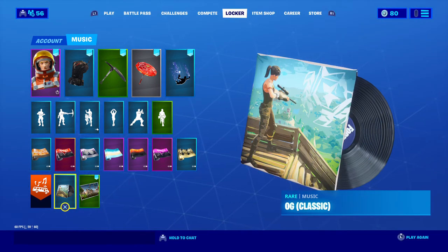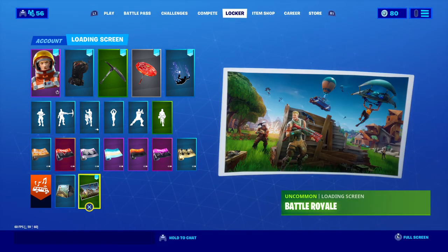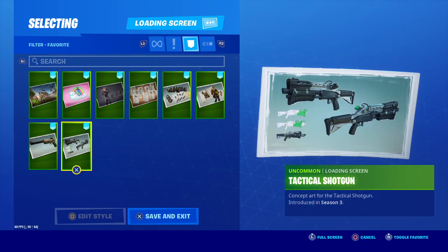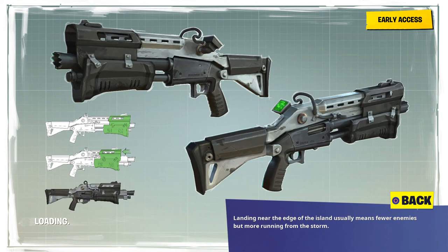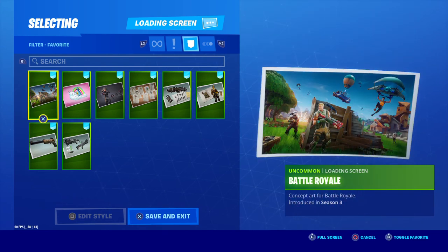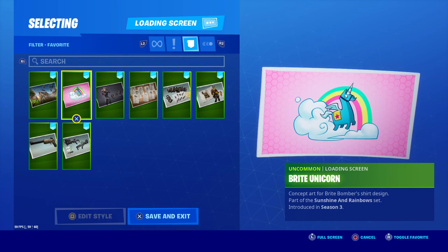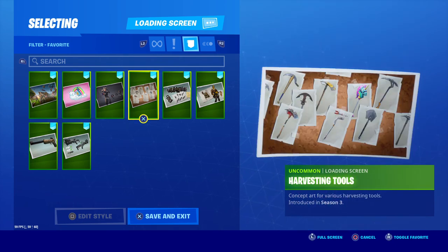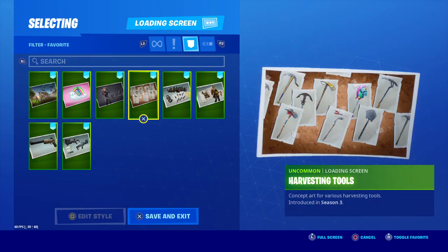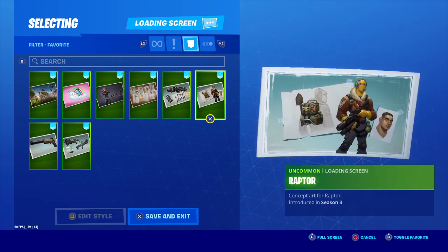There were more banners and OG music but I honestly can't remember what they are. What I will show you quickly are the loading screens. These loading screens were what we had up until Season 3 — they were given to us in Season 3 but they represent loading screens from Season 1 and Season 2. We had: Tactical Shotgun, Suppressed Pistol, Battle Royale, Bright Unicorn, Elite Agent, Harvesting Tools — which actually shows Raider's Revenge from Season 1 — Minigun, and Raptor, which has an awesome concept art picture.